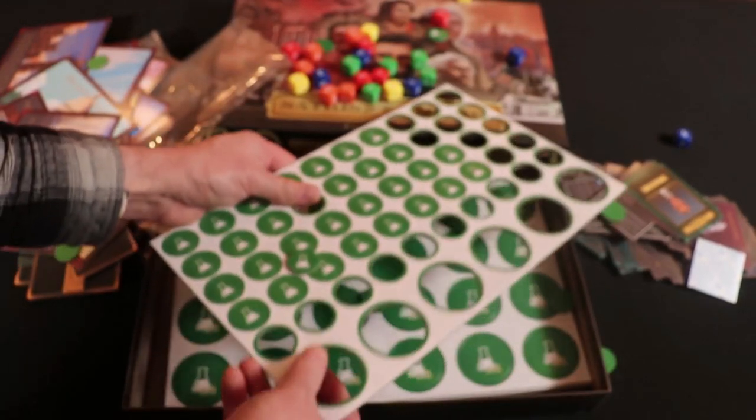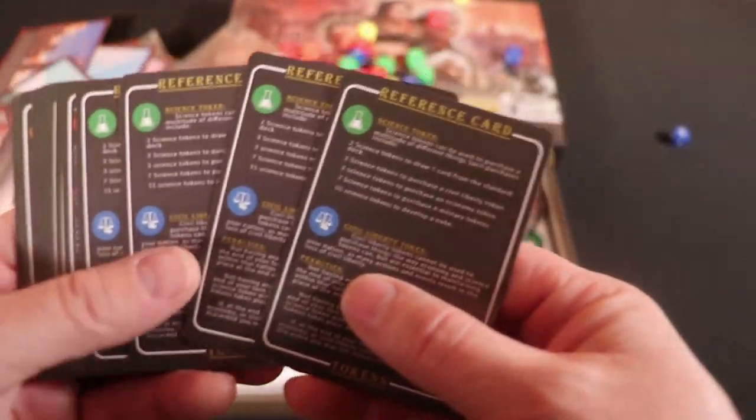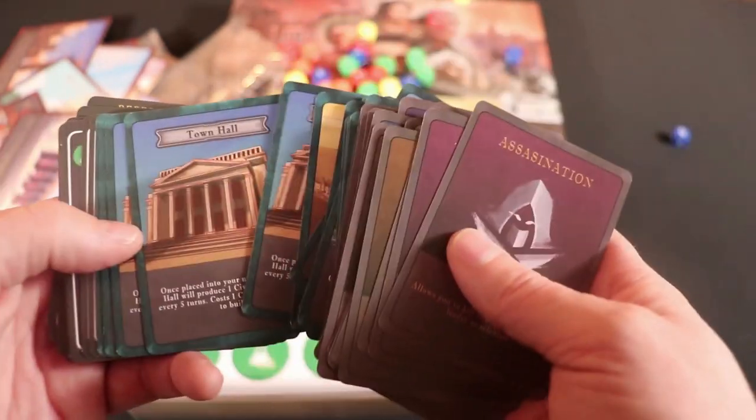To store your game, it's best if you return all of the counters back to the punch outs. You'll need all the reference cards in the game — the font is tiny, but they're absolutely necessary.